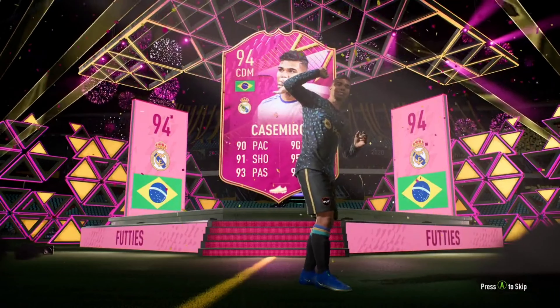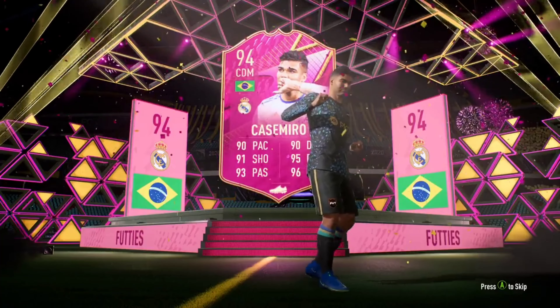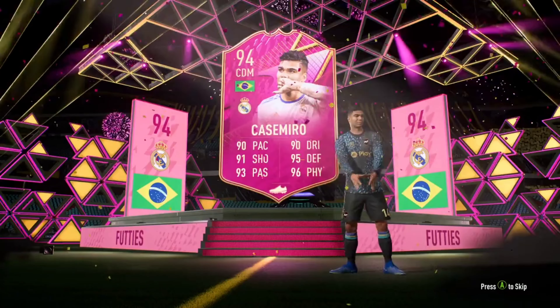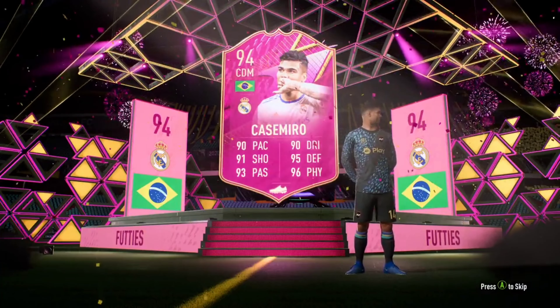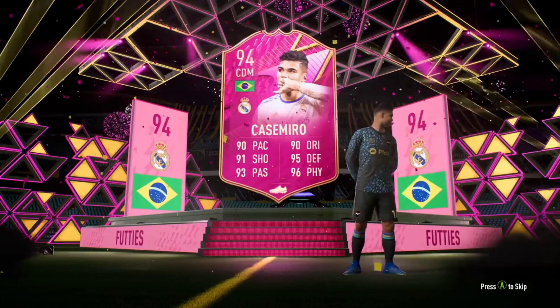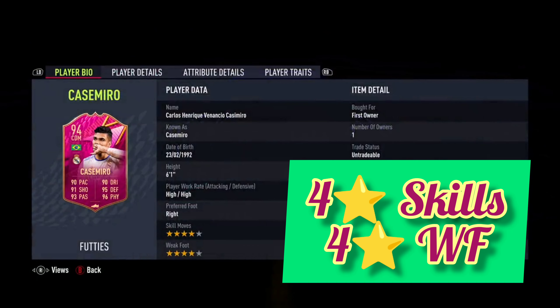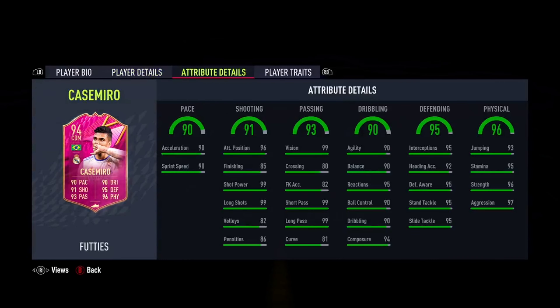The card has basically everything — 91 shooting, 96 physicals, 93 passing. He's a Brazilian player so he's got great links, making him basically a complete card. He also has four-star skills and a four-star weak foot.